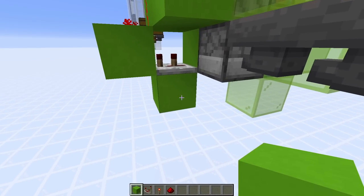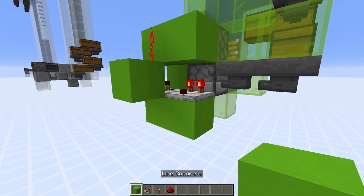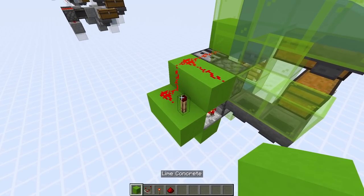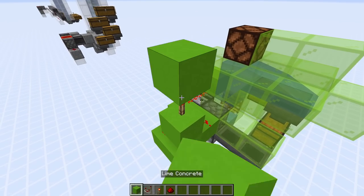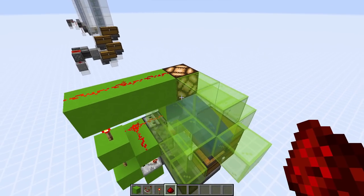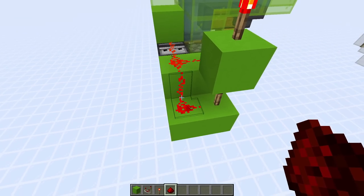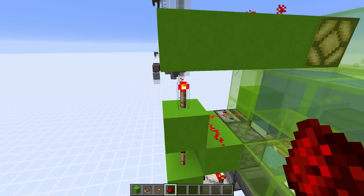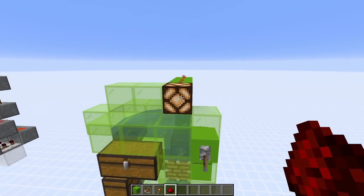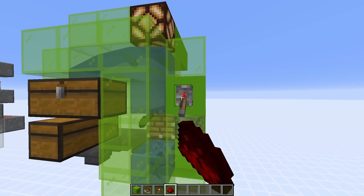Now let's add the optional but recommended auto shutoff system. Place a block next to the dispenser circuit and a comparator on top facing outward — that detects when the dispenser is empty and powers a block. Put a torch on top of that; while items are inside the dispenser, the torch is depowered. Stack: block on top, redstone torch on that, solid block on top, then connect to a redstone lamp with three redstone dust on top. When bone meal runs out, the comparator depowers its block, powering the torch, which stops the clock, depowers the lamp. When the lamp goes out, you know you're out of bone meal.